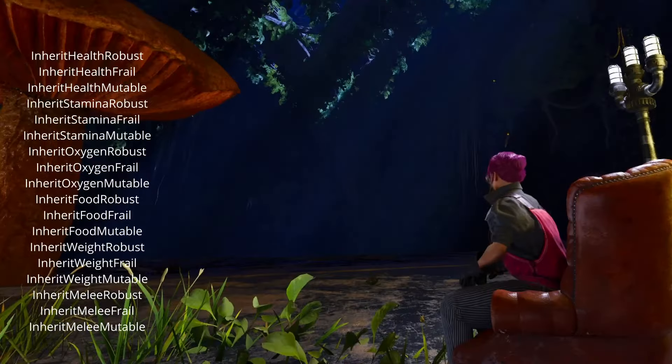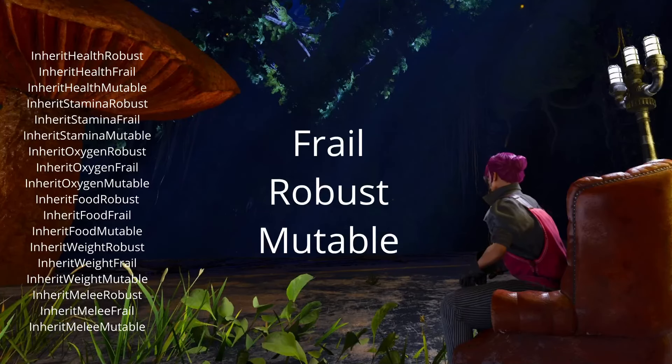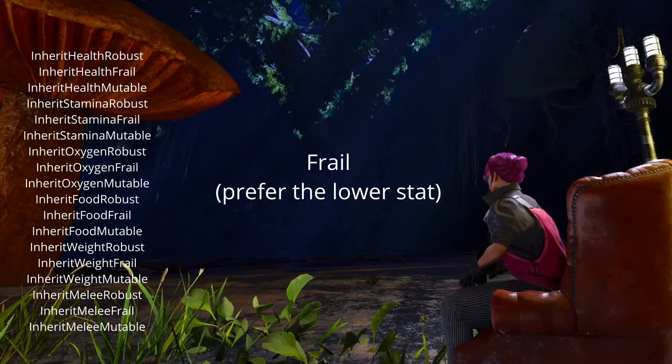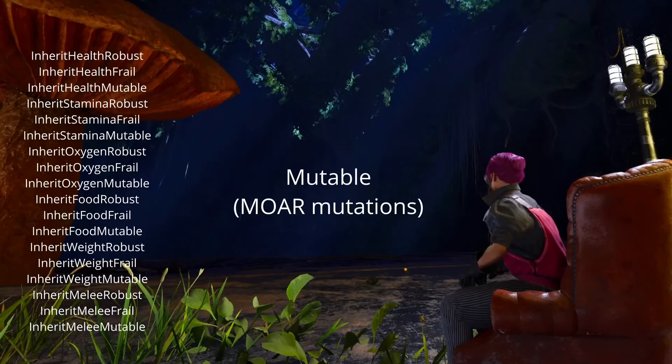Now coming to the inherit stats — these are super interesting as it's the first time ARK messes with mutation chances, and by an amount that's kind of a big deal. We have three genes: frail, robust, and mutable. These affect the offspring of the animal, not the animal itself. Robust, attached to a stat, makes the higher of both parents' stats more likely to be inherited by the baby. Frail does the opposite — it biases toward the weaker of both parents' stats. This is especially useful for official breeders who need to downbreed stats to stay below the level cap.